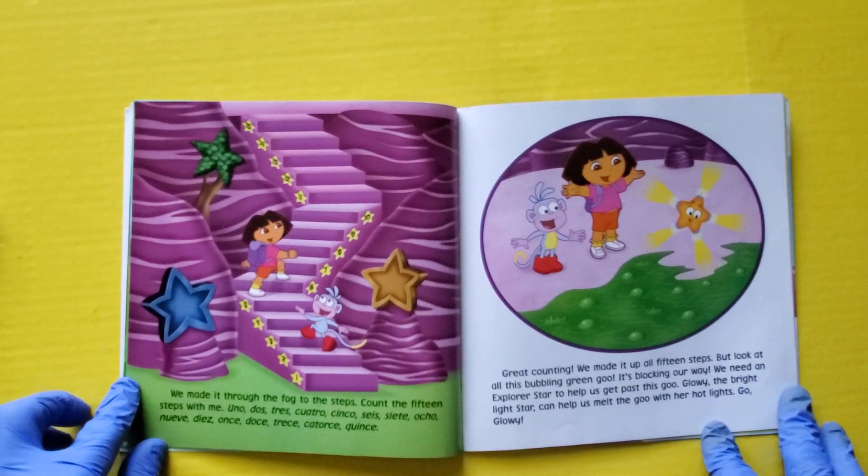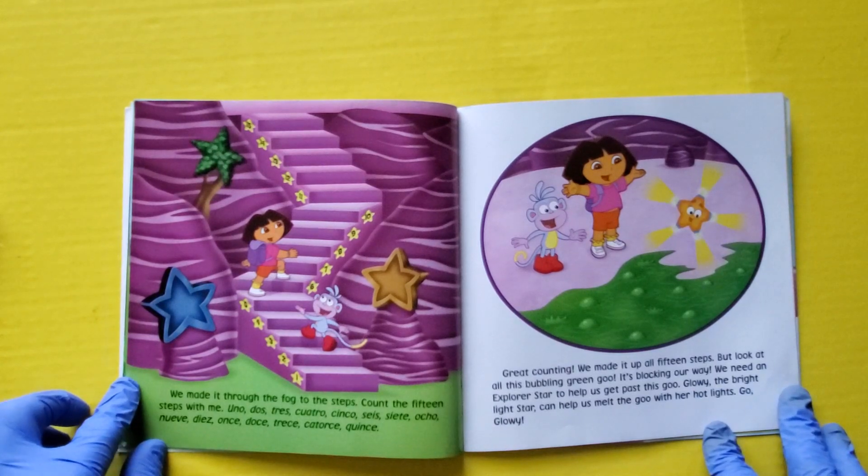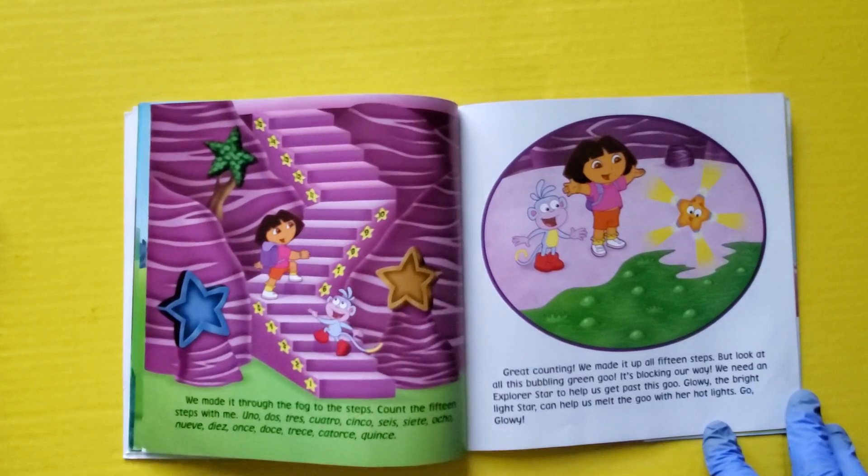We made it through the fog to the steps. Count the 15 steps with me. Uno, dos, tres, cuatro, cinco, seis, siete, ocho, nueve, diez, once, doce, trece, catorce, quince. Great counting! We made it up all 15 steps.